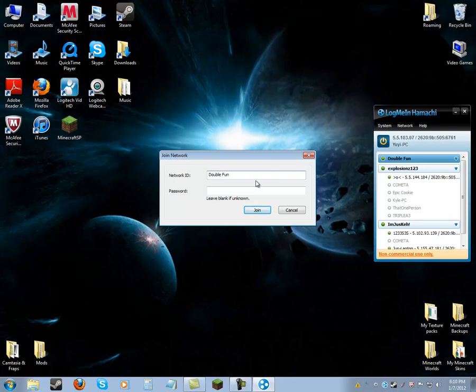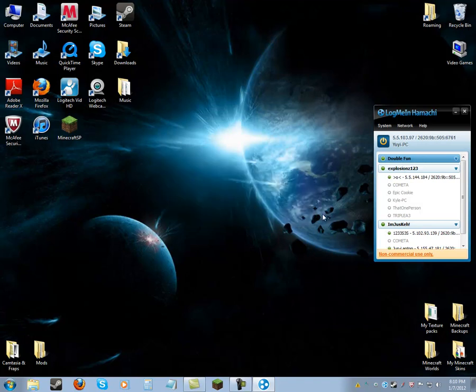They just type in the network ID, then type in the password — which is 123. I own the server, so I can't join my own, but they will click Join and they'll join you and it'll look something like this.